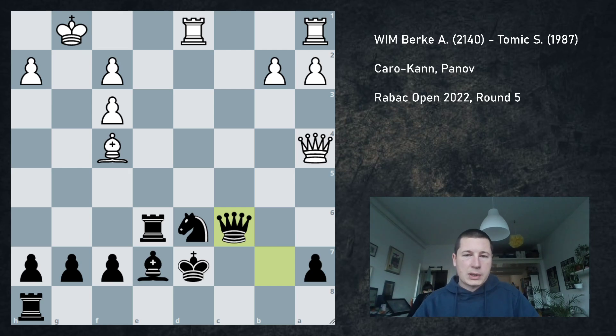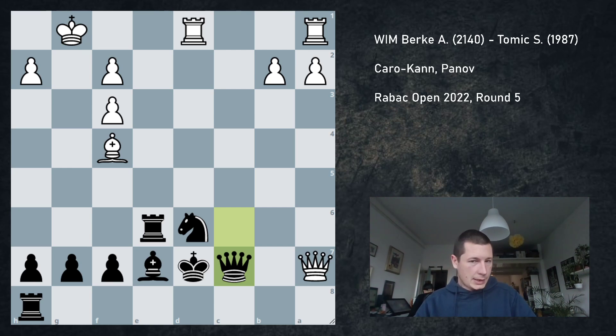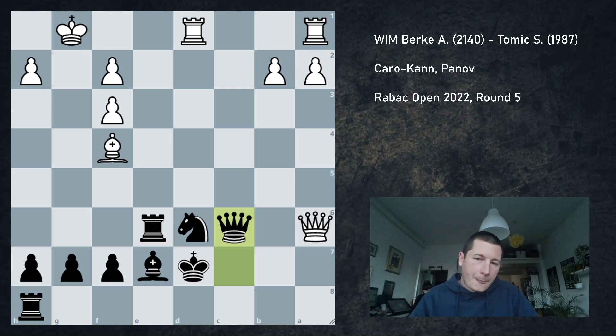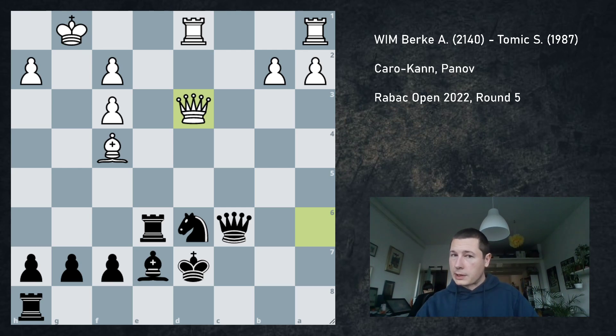Queen c6 is fine — the position should be about equal. She took on a7, I went queen c7. This isn't a draw offer — it's basically saying let's trade queens and I win. Queen a6 — queen c6. I want to force the queen out. Again, if she goes queen a7 then I repeat, and fine, a draw is okay. I knew the position should be equal. But she played queen d3, and now she's losing. I thought this was impossible — she was just dead lost. The engine gives this as minus 4, so it's more than a piece.